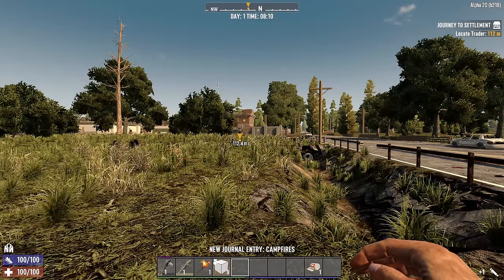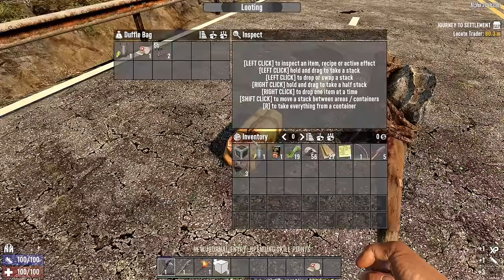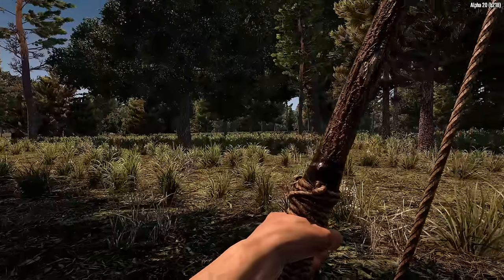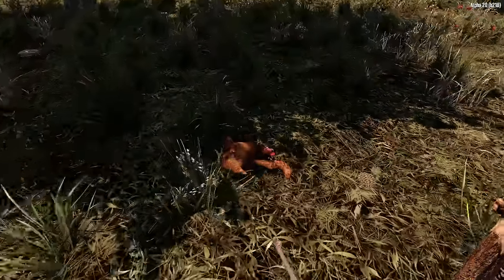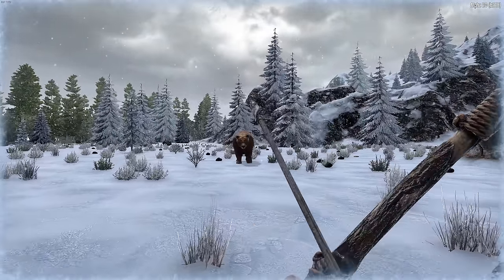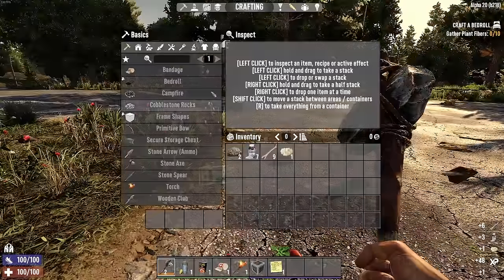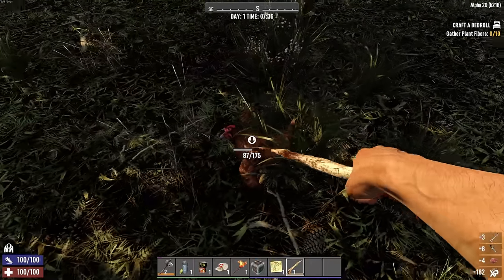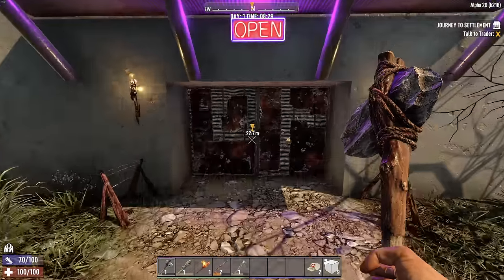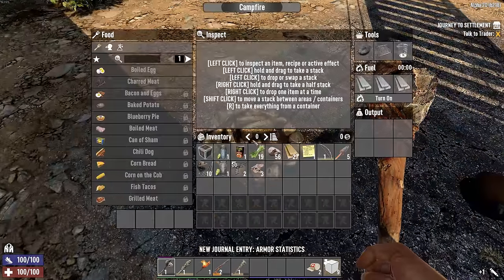With skill points sorted, you'll be directed to the nearest trader — head directly there. Loot anything you can along the way and start building a stockpile of supplies. Keep an eye out for small game you can kill and harvest for meat, but watch out for wolves, bears, hogs, and mountain lions which will fight back. Harvest gut piles for bones and craft a bone knife for more efficient meat harvesting.